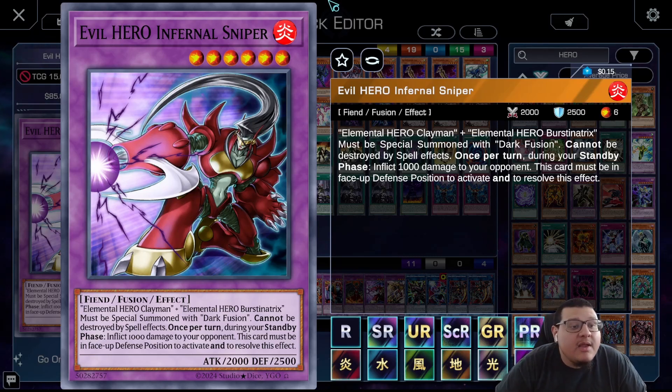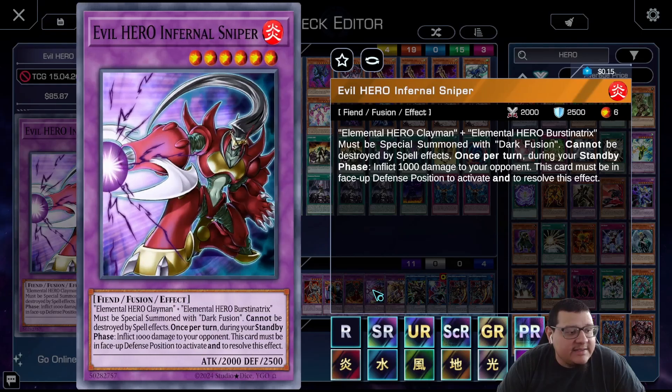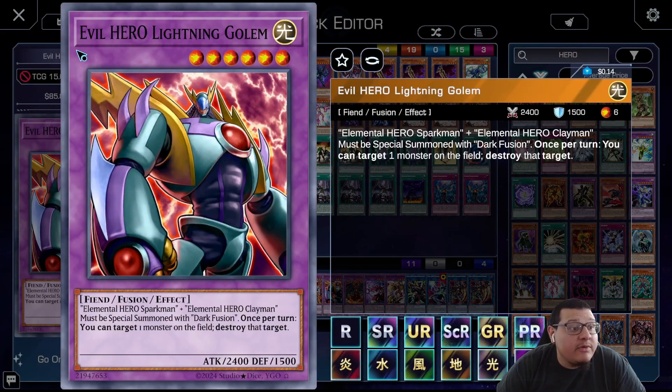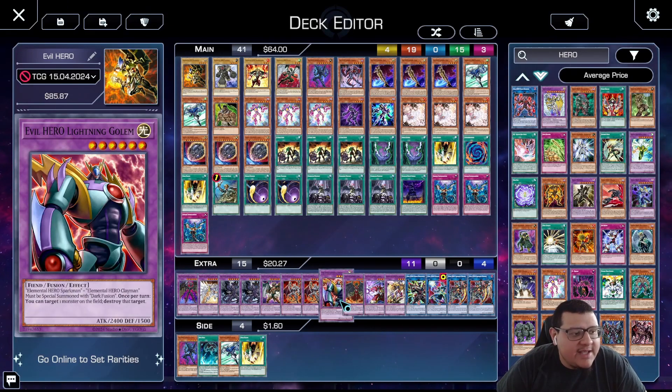We play one Evil Hero Infernal Sniper in case our opponent makes us go first, since some decks like to go second too. It must be fusion summoned with Dark Fusion, cannot be destroyed by spell effects, and once per turn during your standby phase inflicts 1000 damage to your opponent — even in face-up defense position. It's a 2500 body, nice. It uses Clayman and Burstinatrix. Then one Evil Hero Infernal Wing, using Elemental Hero Avian and Burstinatrix with Dark Fusion: if it attacks a defense position monster it inflicts piercing damage, and if it destroys a monster by battle and sends it to the graveyard, you inflict damage equal to the original attack or defense, whichever is higher. Love the artwork.